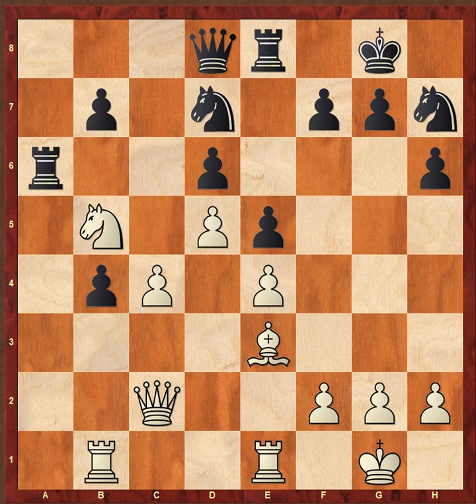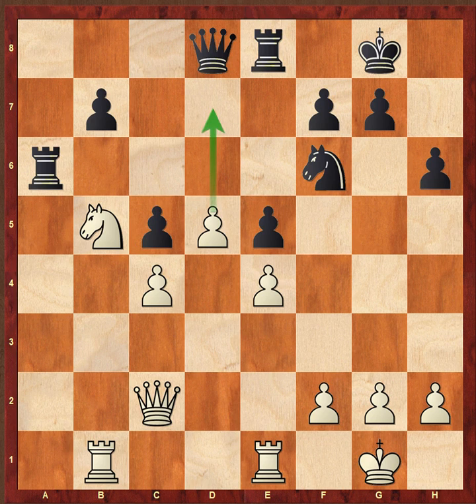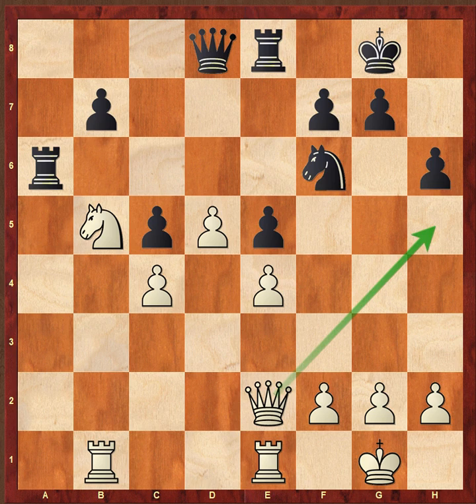C-takes b4 was necessary in order not to allow white to create a protected passed pawn. After bishop e3, b-takes e5, knight-takes e5, bishop-takes e5, d-takes e5 — now white has a protected passed pawn. That's the important thing.